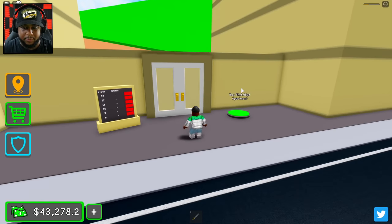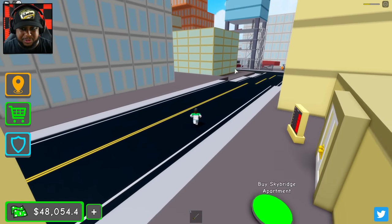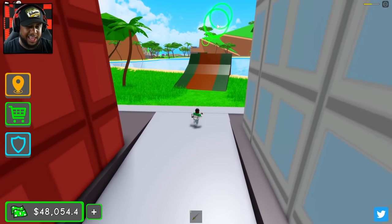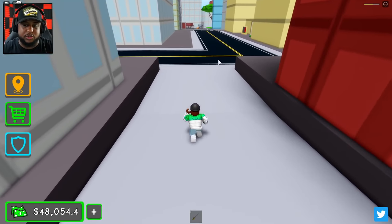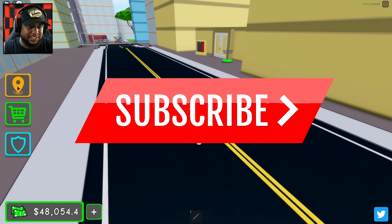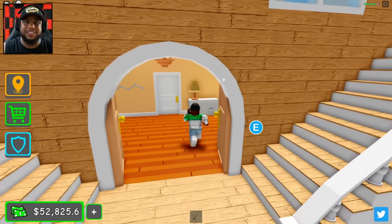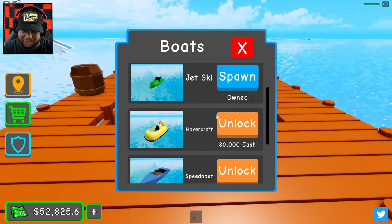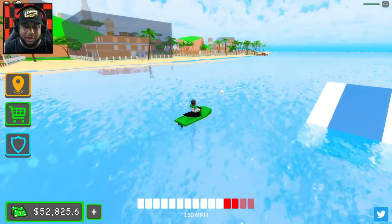We do have some other locations — if we teleport, we can actually get out. Let's get out of the car. We're gonna go ahead and teleport and we can build a sky bridge apartment, so we can own an apartment in the downtown area and own a beach house. We can go through these rings with different vehicles — I don't know if we earn cash for going through the rings, but we can try it out. If y'all want me to build a sky bridge apartment, y'all be sure to smash that thumbs up button, subscribe for more gameplays just like this and click that post notification bell.